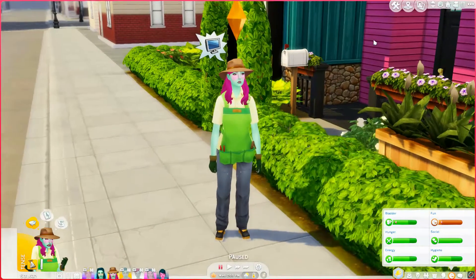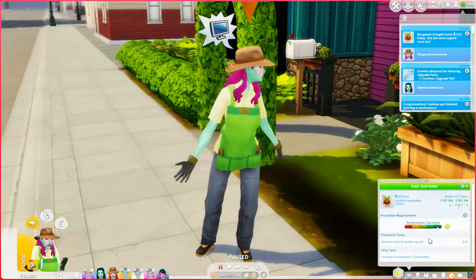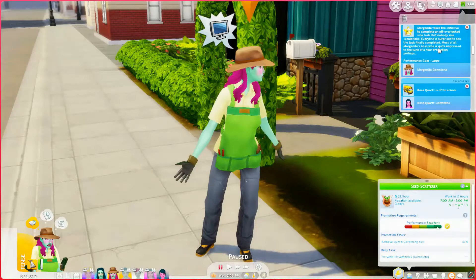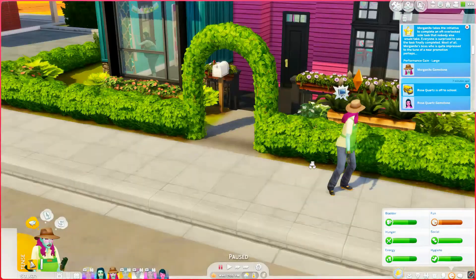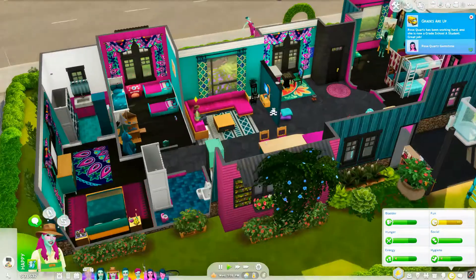Morganite is home from her first day of work — no promotion yet. She's Gardner level 3? How is that possible? I just had her join the career. I'm really confused — maybe it had her start further up because she did well in school? Because she didn't go to college or anything.